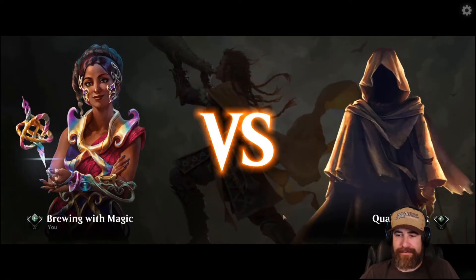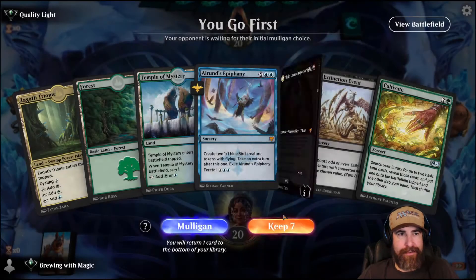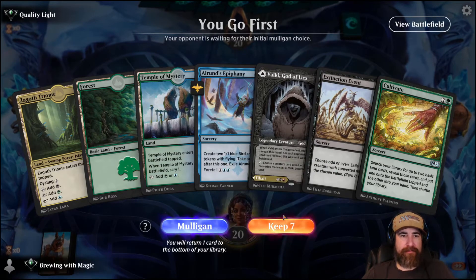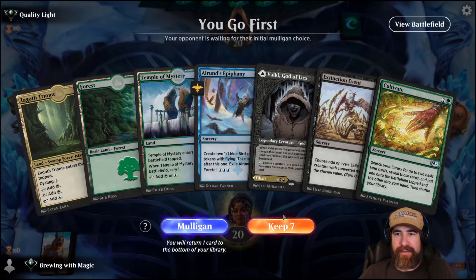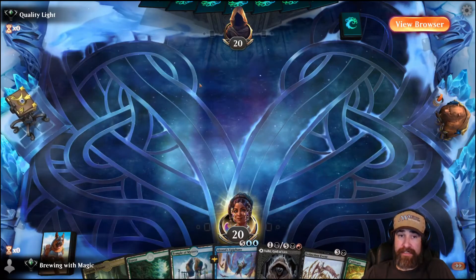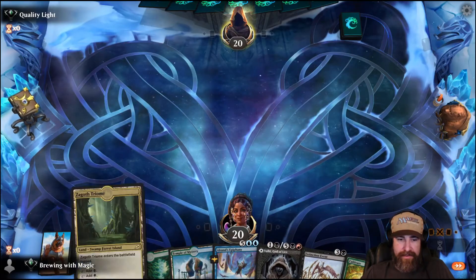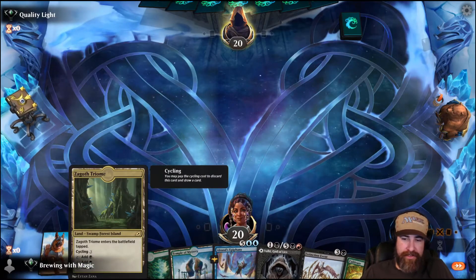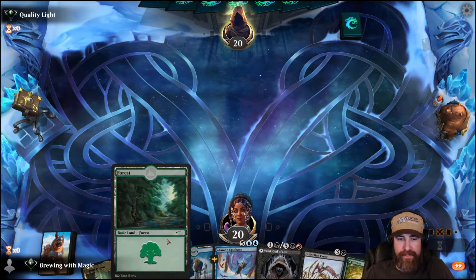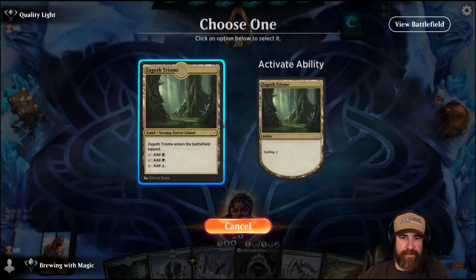Quality Light - I need a lot of Quality Light. Okay, so we go first with three lands: Triome, Forest, Temple. Auron's Epiphany, Valki, Extinction Event, and Cultivate. They're not showing us any information, so we'll keep it and start with the Triome. We could choose to go turn two Temple or turn two Valki with the Forest.